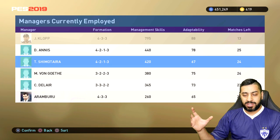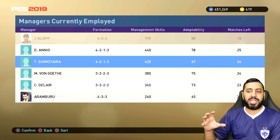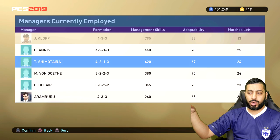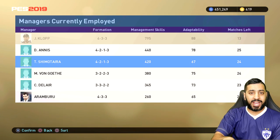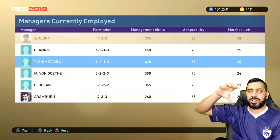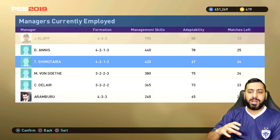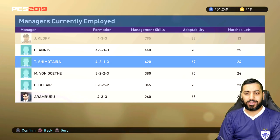Bear in mind the tactics and formations that come across will be based on the manager you picked. So if I picked this manager, Shimotara, his preset tactics 2 will come over onto this preset tactic 2 — it won't be his main formation, it'll be his second formation or second set of tactics. Whichever preset tactic you put it on is the one that gets applied.